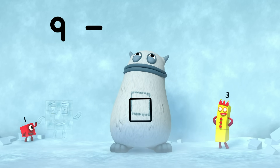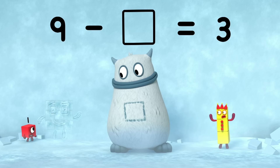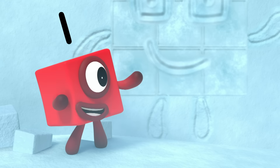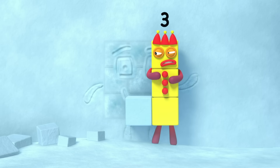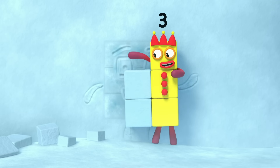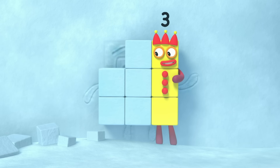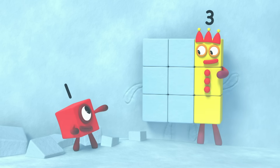Nine minus... Young? Equals three. So what's missing? Come over here, three. That's one, two, three, four, five, six. There. So that's what's missing.